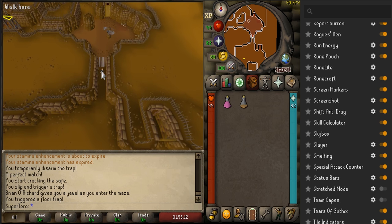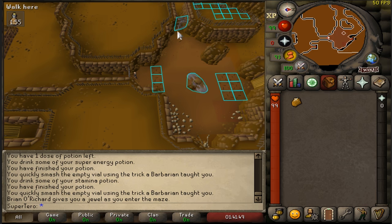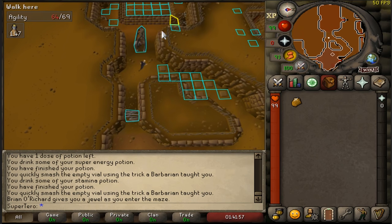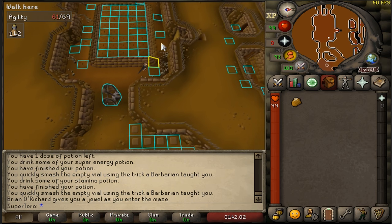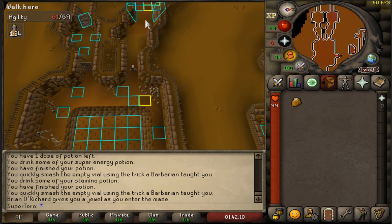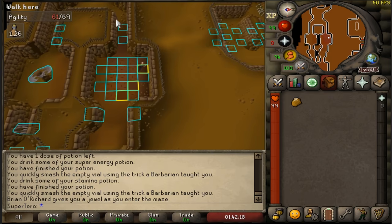Now let's get into the actual guide. When you're at the door, drink your stamina potion. If you have vial smashing it's easy, but you can also drop them. When you open and start the maze, you're going to want to go left. Upon going left, just go through — neither of these can harm you. Here's the first tile you're going to want to mark. When you've marked it, walk on it and then walk straight and you can avoid all the traps. Go through the door, then click on the first, second, and third marked spots here. And then you're free to go — click wherever.